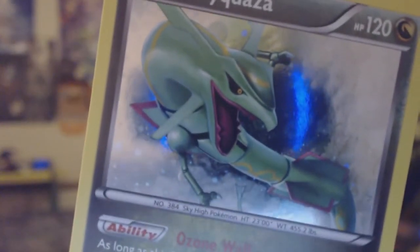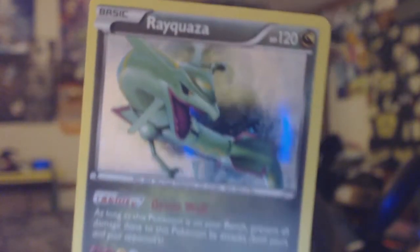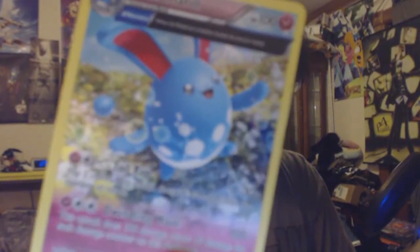That's all four packs opened. The other camera just turned off so we're on face cam only. One last look at this promo Rayquaza — you can see the camera in its reflection, it's so shiny. It's a really nice card; the art is really cool. This Zygarde too — I really like it and I don't know why.